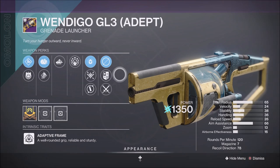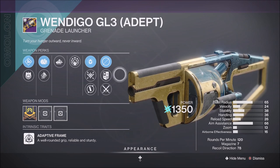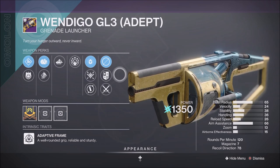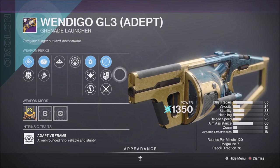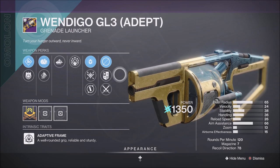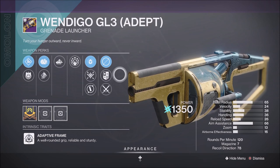The Nightfall featured weapon to obtain this week will be the Heavy Grenade Launcher, the Wendigo GL3. The Wendigo GL3 is an adaptive frame grenade launcher with a base blast radius of 50, velocity of 29, and handling of 41. It can roll with Golden Tricorn, Cascade Point, Fall Court, and Frenzy, with Chain Reaction, Impulse Amplifier, and Auto-Loading Holster. It has the origin trait Stunning Recovery — if you stun a champion, you partially refill the magazine, trigger health regen, and improve recovery for a short duration. Also Vanguard Vindication — final blows grant a small amount of health — and Omelon Fluid Dynamics — increased reload and stability for the top half of the magazine.